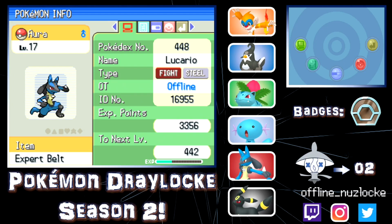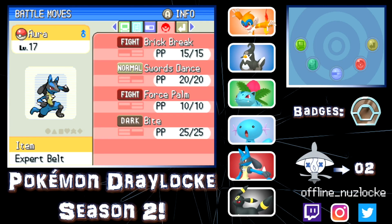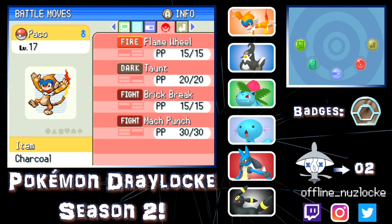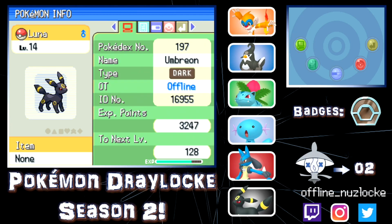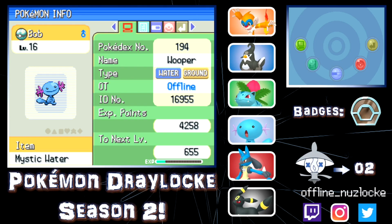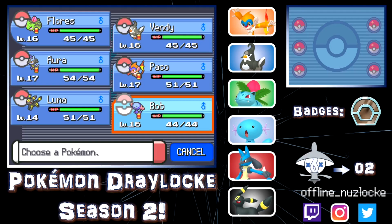Up next we have Aura, our level 17 Lucario with Fighting/Steel typing, holding the Expert Belt, Inner Focus ability, with Brick Break, Swords Dance, Force Palm, and Bite — our main answer to that fight. Then we have Paco, our level 17 Monferno, holding the Charcoal, Blaze ability, Adamant nature, with Flame Wheel, Taunt, Brick Break, and Mach Punch — look at that Attack stat. Then Luna, a bit underleveled, Brave nature, Synchronized ability, with Bite, Faint Attack, Mean Look, and Quick Attack. Finally, Bob the Wooper, holding Mystic Water, Water Absorb, with Water Pulse, Mud Bomb, Mud Shot, and Double Kick.